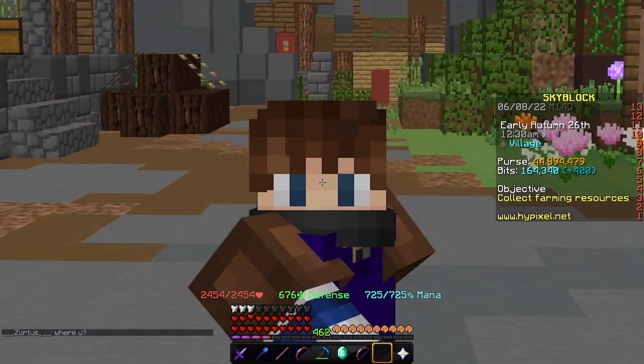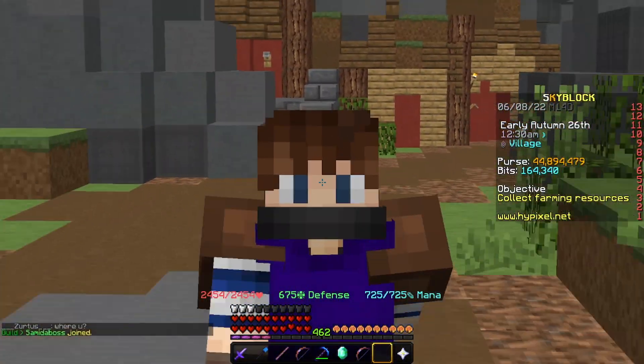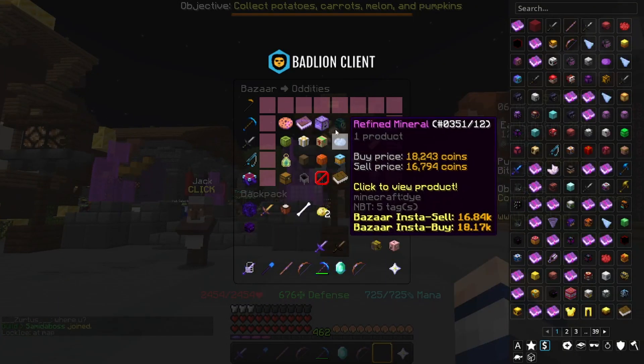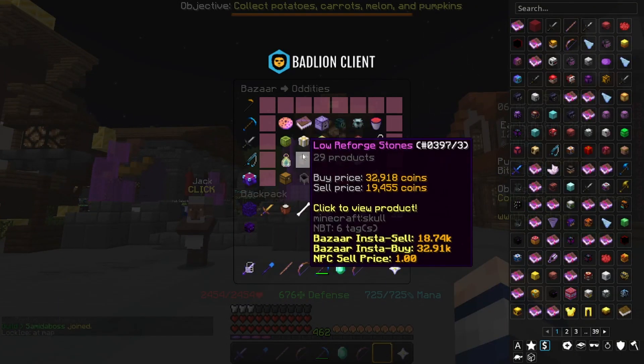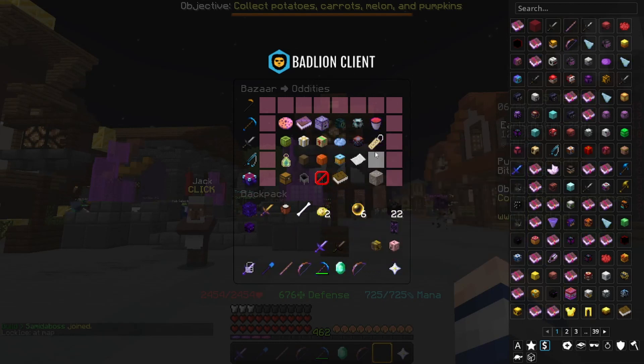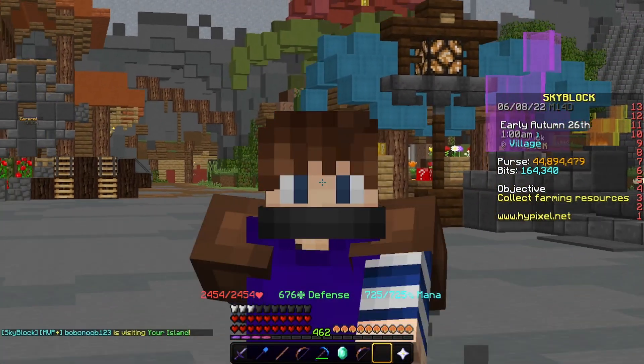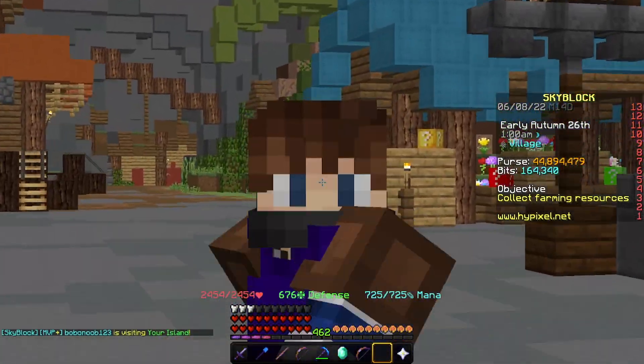I'm just going to go over a bunch of challenges with the new update that they just added and patched. First off, Bizarro is now back up. Prices are a little bit crazy, so I would just use caution when buying certain items because they might be more expensive than usual.